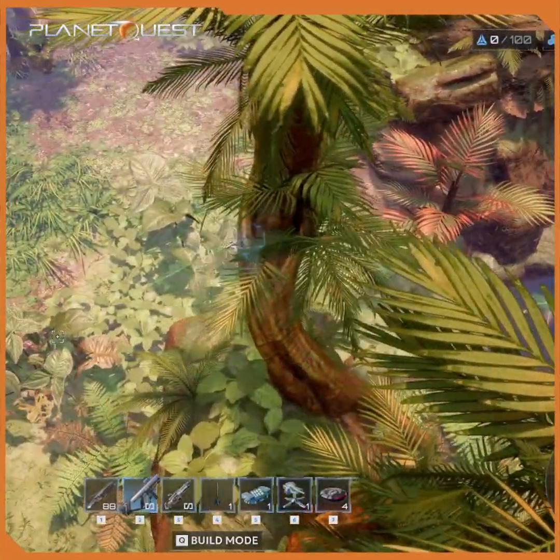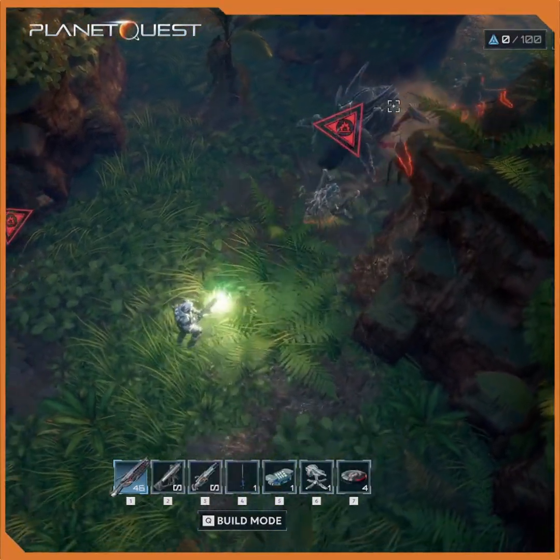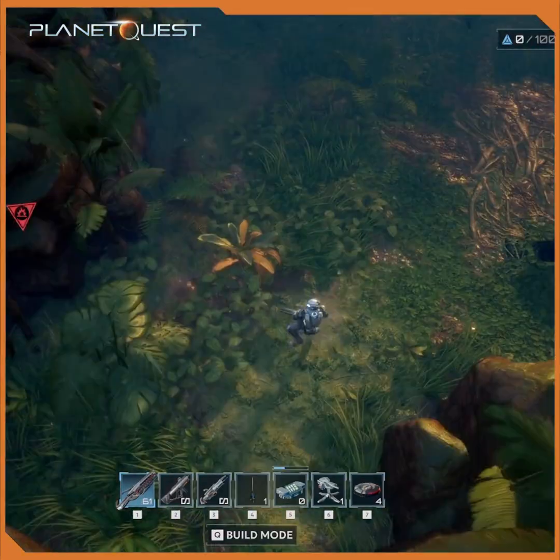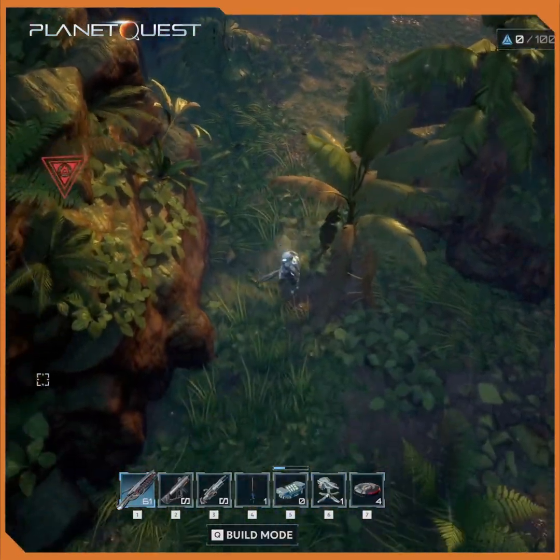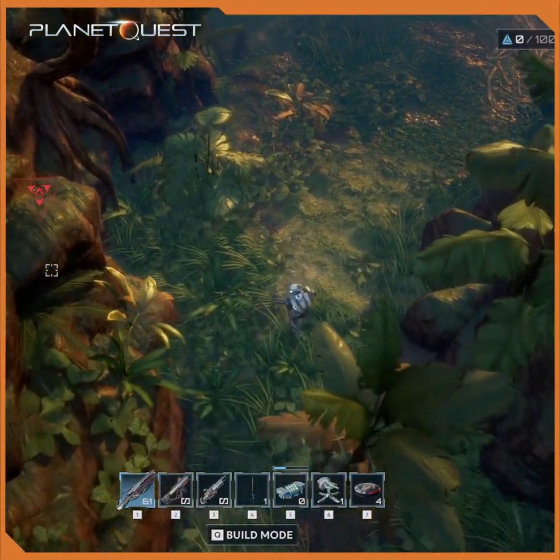Your explorers shine in soft blue, cutting through the foliage. Enemies blaze in red, their silhouettes appearing before their bodies, letting you react and fire in advance. You still feel the forest density, but you never lose yourself in it. A living world with just enough sci-fi intuition to keep you alive.